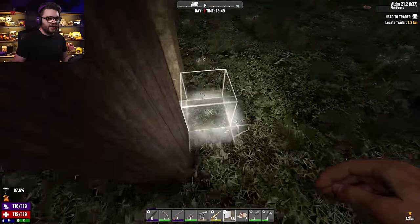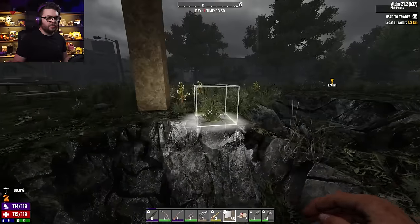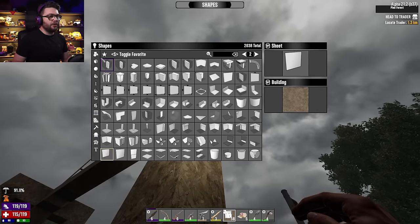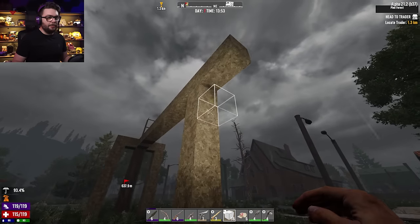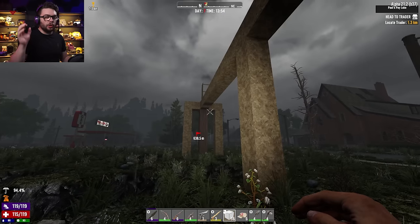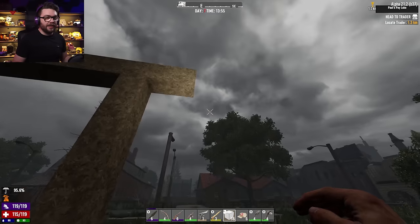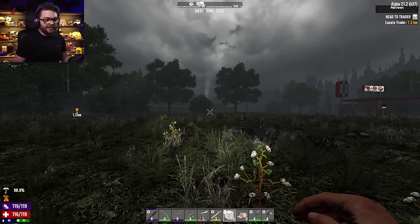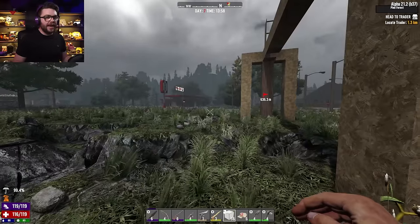That's an extra couple of blocks from where I counted that 11 to, so really I'm gonna build a couple of these, just a coupler, so I can stand there, let them group, throw the molotov through the horse jump, and then while they're burning, jump off the other end. I'll put some hay bales down here, jump off the end, run to the next one, and just keep on pathing them to me, grouping them up, and then burning them down.